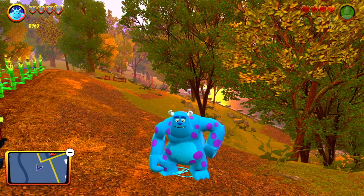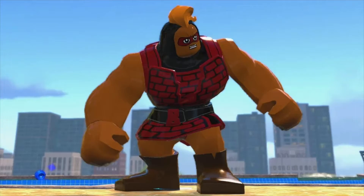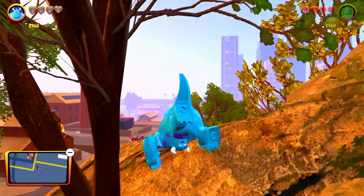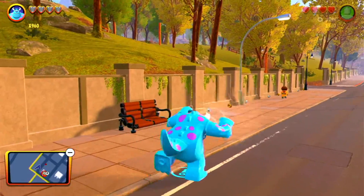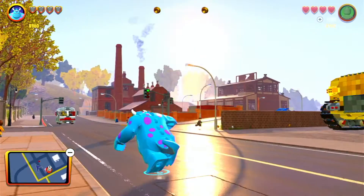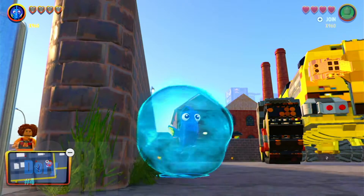At number five we have Sully from Monsters Inc. This is one of the two big figures in this game — the other is a character called Brick. It's really unique because there aren't a lot of really big characters like this in the game, so when you get one it's honestly really cool. He can literally scream and roar at people as his power. This guy is just an absolute beast.